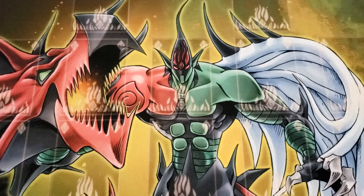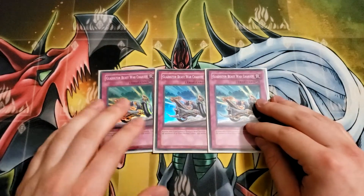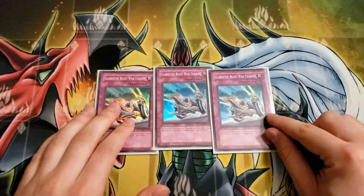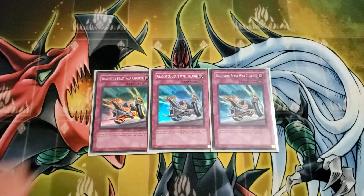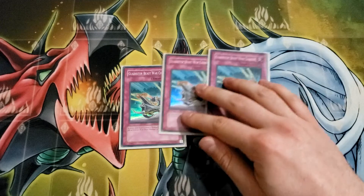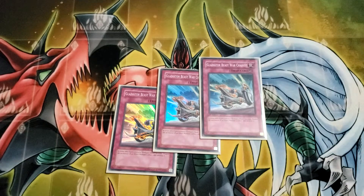Onto traps — the mainstay of Gladiator Beasts post-2009. Three War Chariot: this card was one of the first of its kind in the game. There weren't many counter traps that actually negated monster effects back then — there was Divine Wrath. War Chariot was just such a huge card. If you can establish War Chariot and Heraklenos, you oftentimes just win the game outright. It's so broken, and being able to be recycled through Equeste makes it very powerful. It really helps deal with Raika and Caius, which are huge in Edison format.